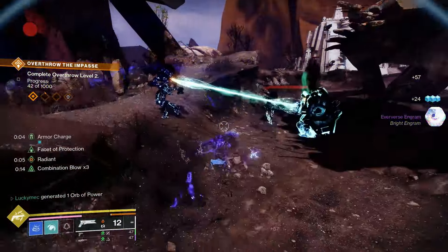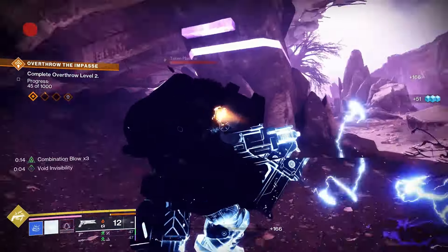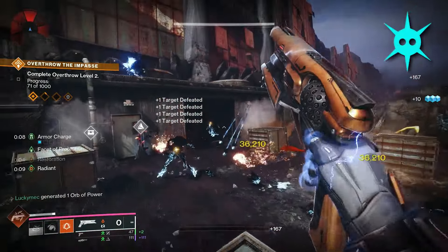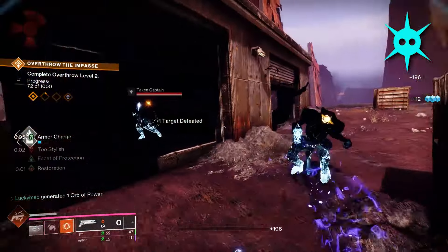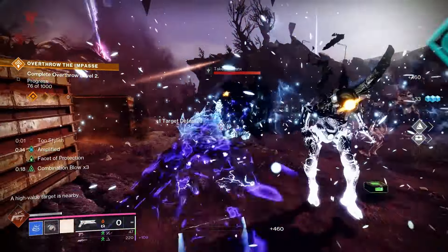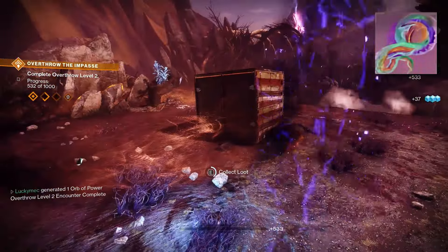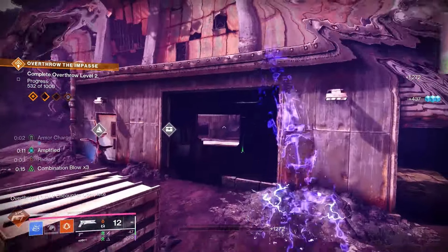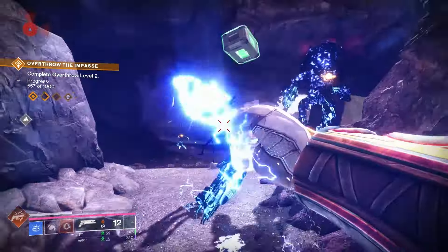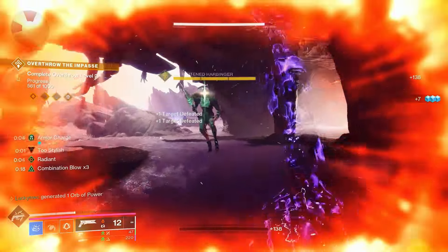For stats, I shoot for 100 Resilience and Discipline. Any leftover stats can go into Intellect because Mobility and Strength are irrelevant, and with how often you go invisible, Recovery isn't needed. Since your mid-game rotation is just meleeing and dodging, you can bring any weapons that fit the activity. For artifact perks: Radiant Orbs for more weapon damage, Galvanic Armor for 30% damage resistance from using your melee, and Shield Crush for 25% grenade recharge and 20% more grenade damage. This build is an immensely more powerful version of the well-known Arc Hunter build — you cause ignitions everywhere, deal tons of damage, and consistently go invisible.